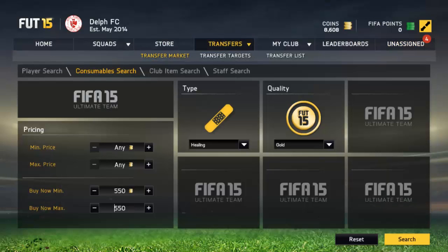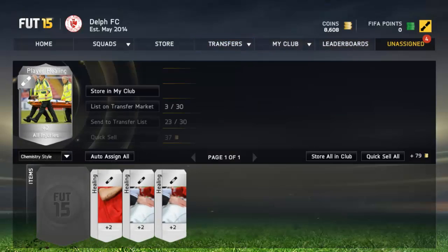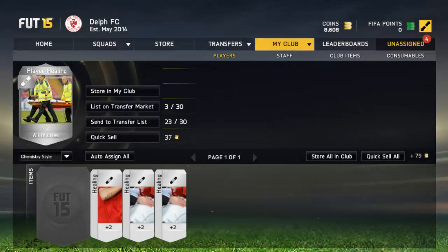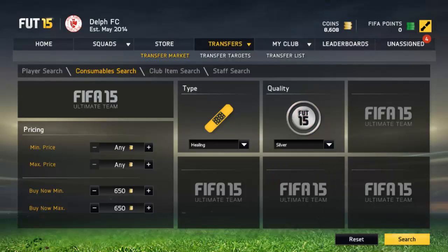You can just keep checking when you're doing this because I've already picked up some amazing ones here — some that I picked up earlier. This is a very good one: a silver all-injury card for 200 coins. Personally I don't even know how much the silver one goes for, so this one could be something special. Not gold — silver.